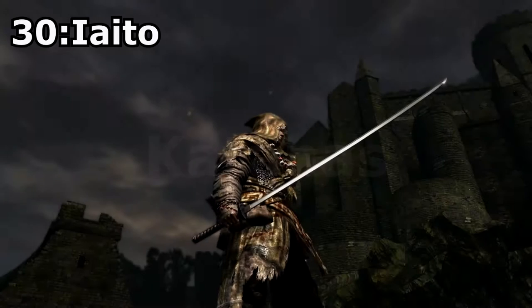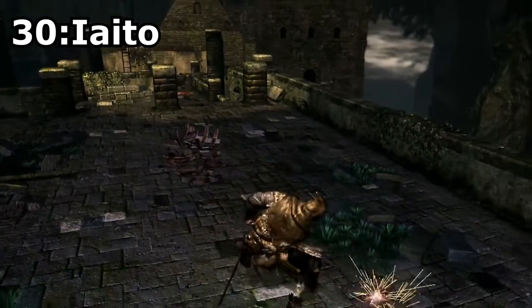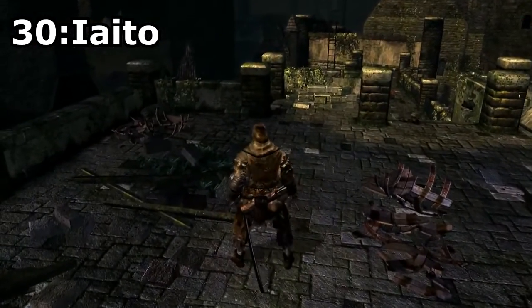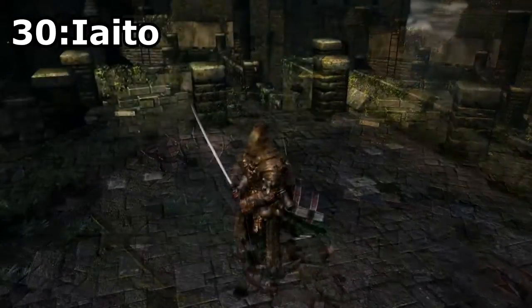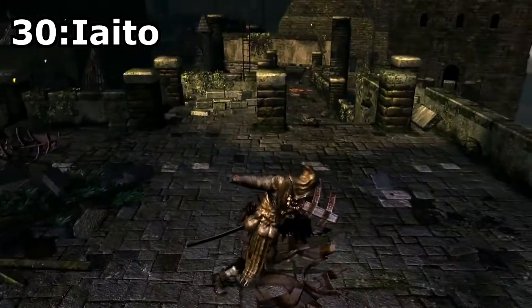Now we move on to Katanas, but again only one of the katanas particularly interested me, and that has to be the Iaito, found on a corpse in Blighttown. This katana has a really cool strong attack, both one-handed and two-handed. This weapon also has pretty good scaling with dexterity and possesses the bleed effect, which makes it a pretty strong weapon in both PvP and PvE.